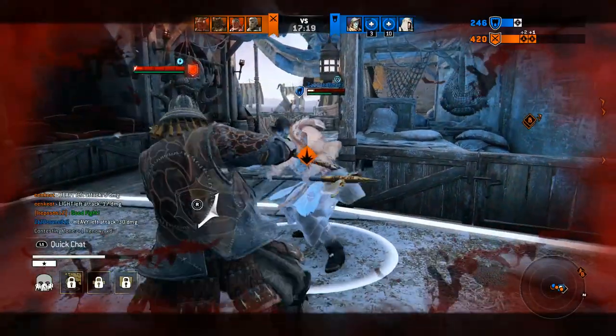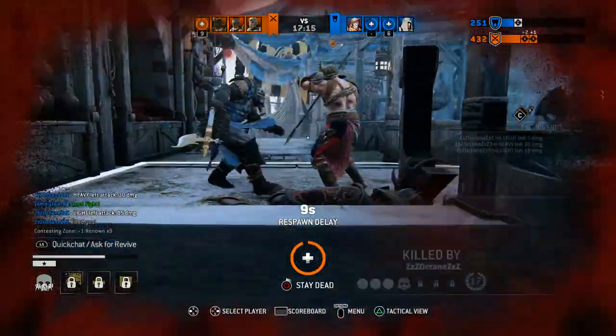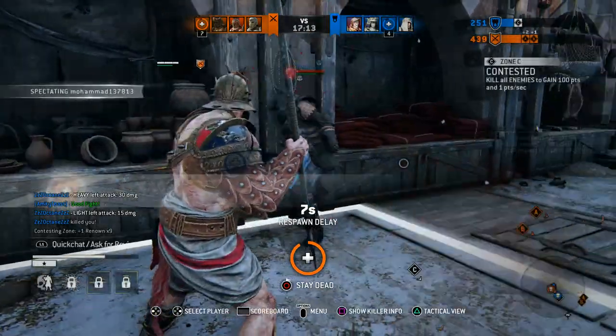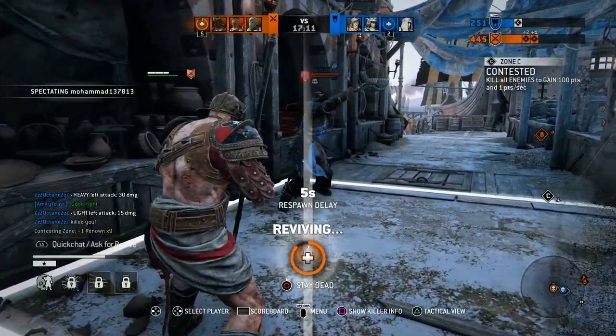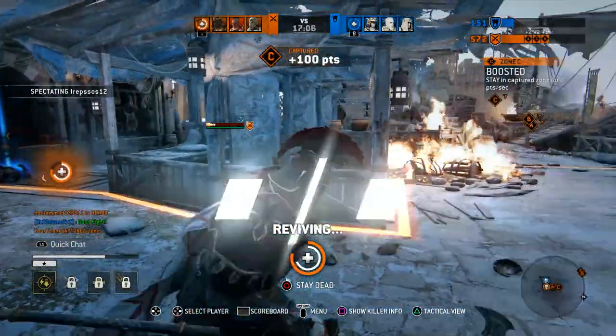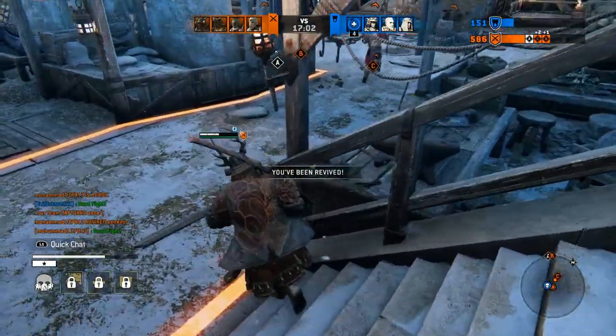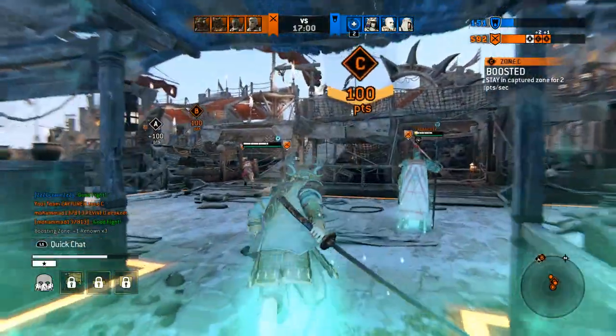Get him into the wall — nice. Excuse me, was that a flickered light? I'm so dumb — I dashed into him because I thought he was gonna do the top light and then I was gonna make a big play and then it didn't work. Well, that's unfortunate.